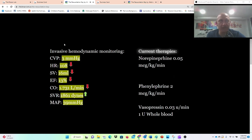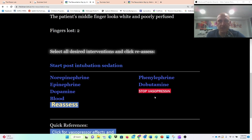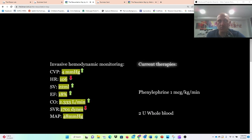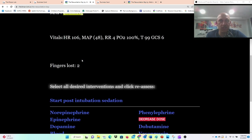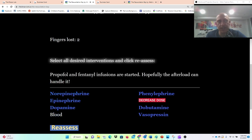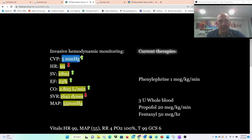I don't need pressors to manage hemorrhagic shock. I'm going to decrease my doses, stop all of this stuff, and just give him blood. As I give him blood, his preload increases. His cardiac output then increases due to an increase in stroke volume. You actually see his heart rate going down — that's because as stroke volume is increasing, his heart rate does not need to compensate so much to increase cardiac output.